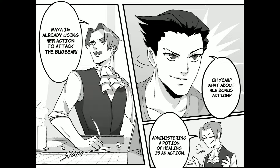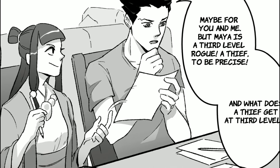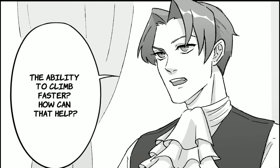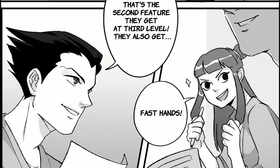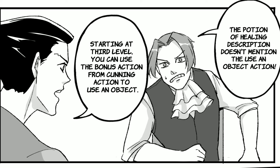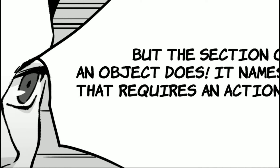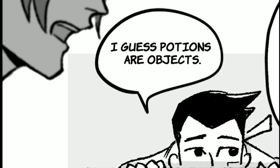Administering a potion of healing is an action. Maybe for you and me, but Maya is a 3rd level rogue — a thief, to be precise. And what does a thief get at 3rd level? The ability to climb faster? That's the second feature they get at 3rd level. They also get Fast Hands! Starting at 3rd level, you can use the bonus action from Cunning Action to use an object. The potion of healing description doesn't mention the use an object action. But the section on Use an Object does — it names any object that requires an action for its use.